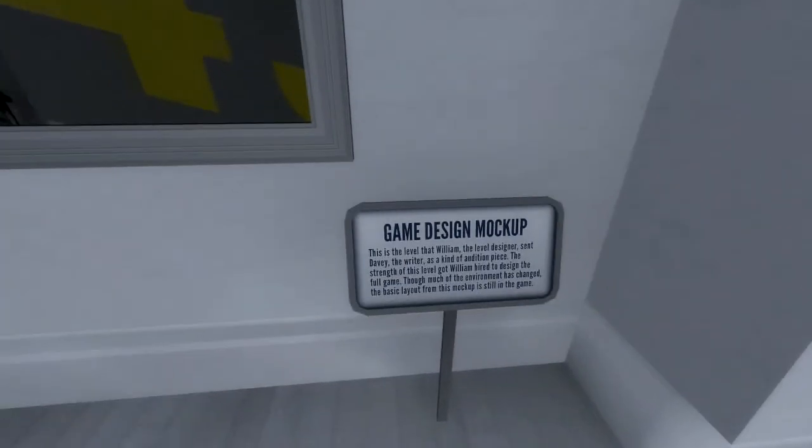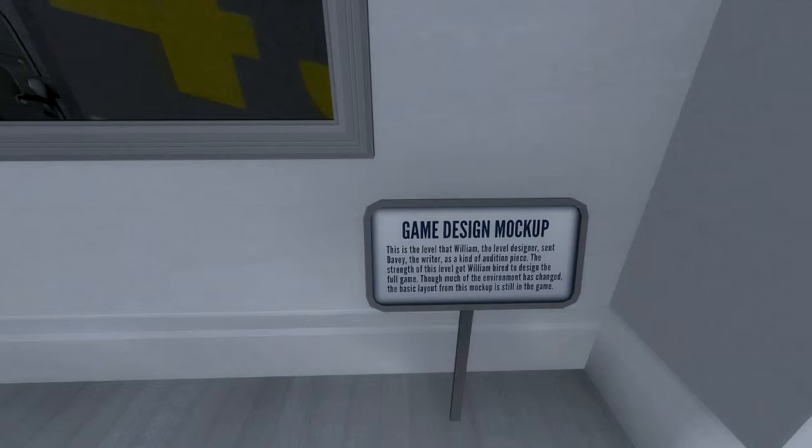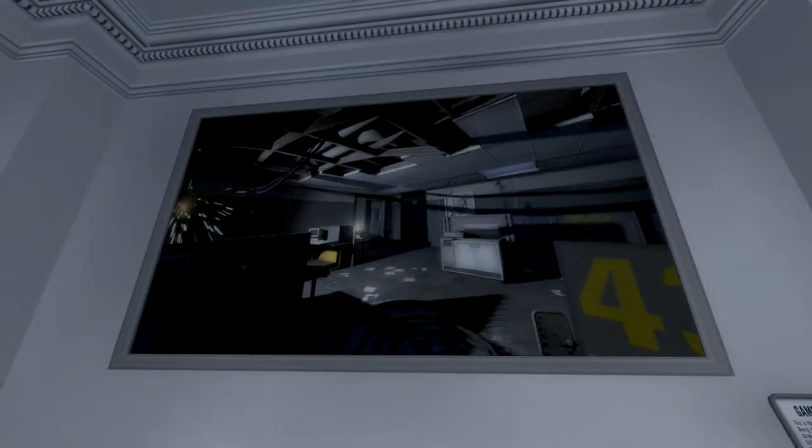Game design mock-up — this is the level that William, the level designer, sent Davey, the writer, as a kind of audition piece. The strength of this level got William hired to design the full game. Though much of the environment has changed, the basic layout of this mock-up is still in the game. No wonder he got the job!